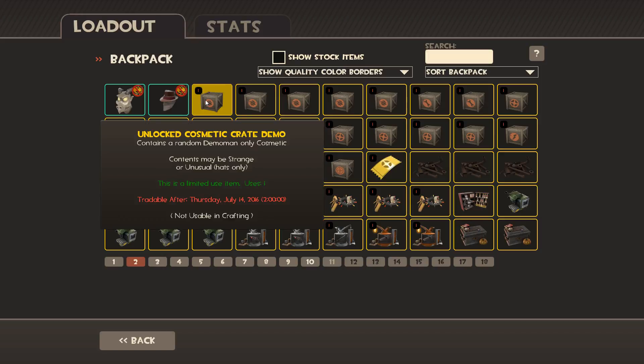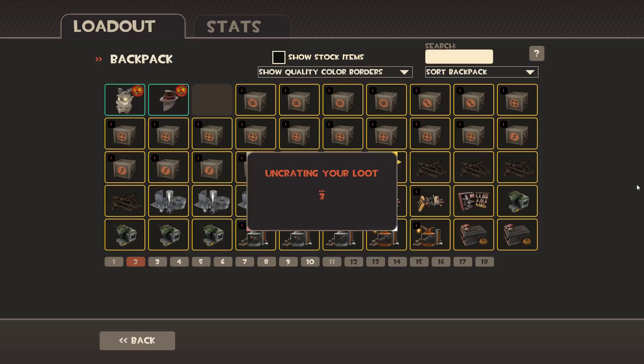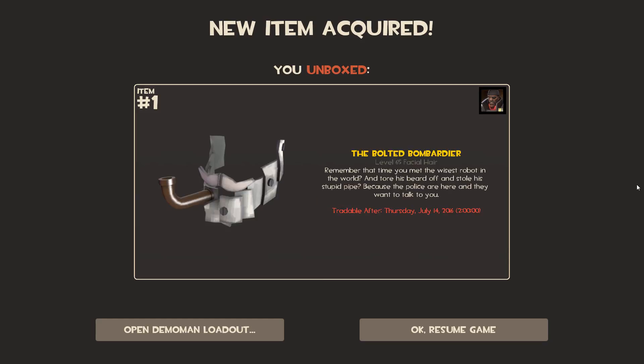Let's go ahead and try the demo crate first, see what we get, hopefully start out with something good. The Bolt — oh, that's really bad. The robo hats are in here sadly and they're really bad, so those aren't good.